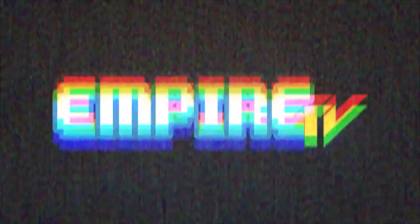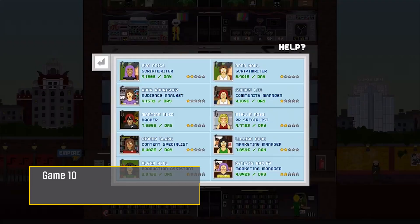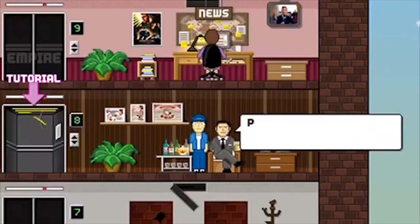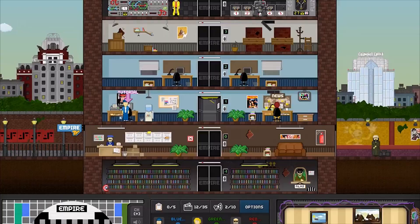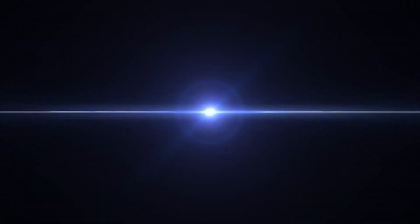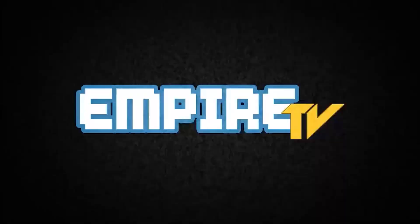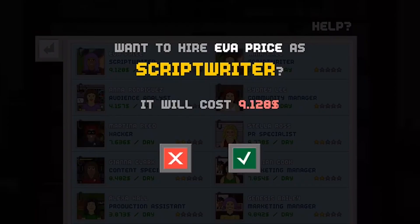Empire TV Tycoon is a former PC game converted to the mobile world. It allows you to own and run your very own television channel, choosing what shows and movies you purchase the rights to and when you show them. This is important, as showing the wrong movie to the wrong audience type will mean losing out on prospective viewers. As you require more programming options and funding, you can begin to script, direct and create your own movies and TV shows. While it risks more money, it also has the ability to skyrocket your popularity, with exclusives being highly sought after. You can purchase Empire TV Tycoon for £1.69.